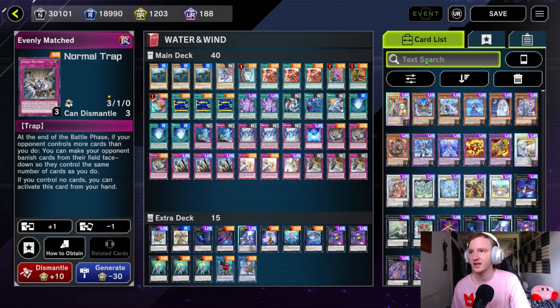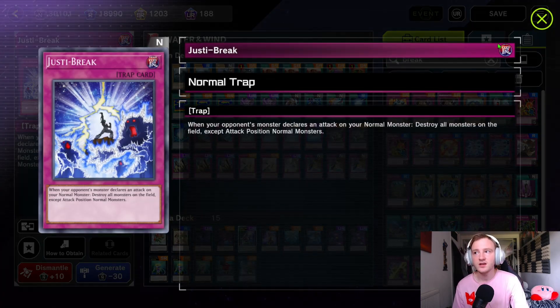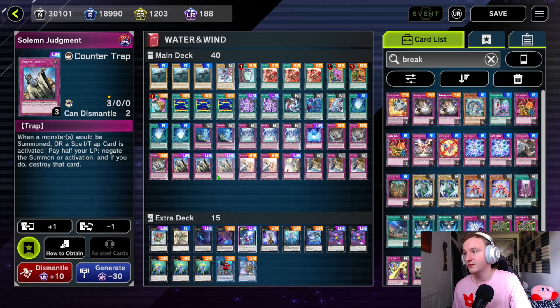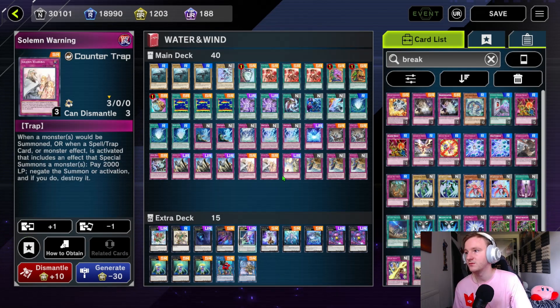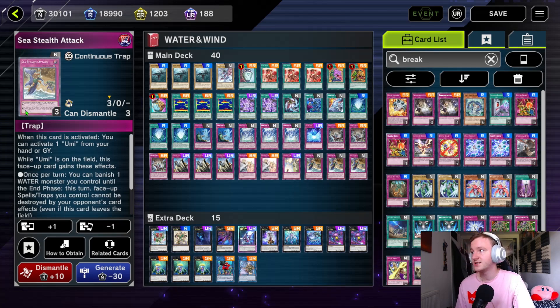Three Evenly Matched — every deck has a tough time going second in this event. I also considered playing Justi-Break: when your opponent declares an attack on your normal monster, destroy all monsters on the field except attack position normal monsters. So if you don't have Evenly Matched, first of all craft that, but Justi-Break is another funny one you can include. And now we have a bunch of going-first cards: three Solemn Judgment, two Solemn Warning, one Solemn Strike, and three Sea Stealth Attack.